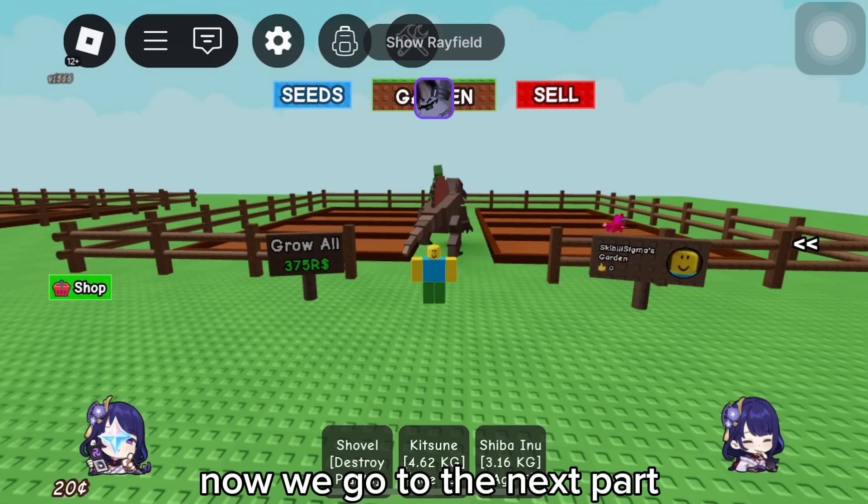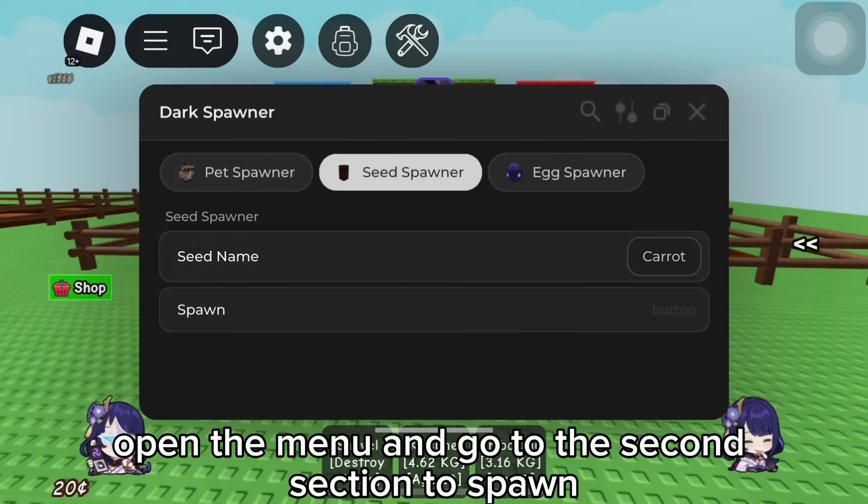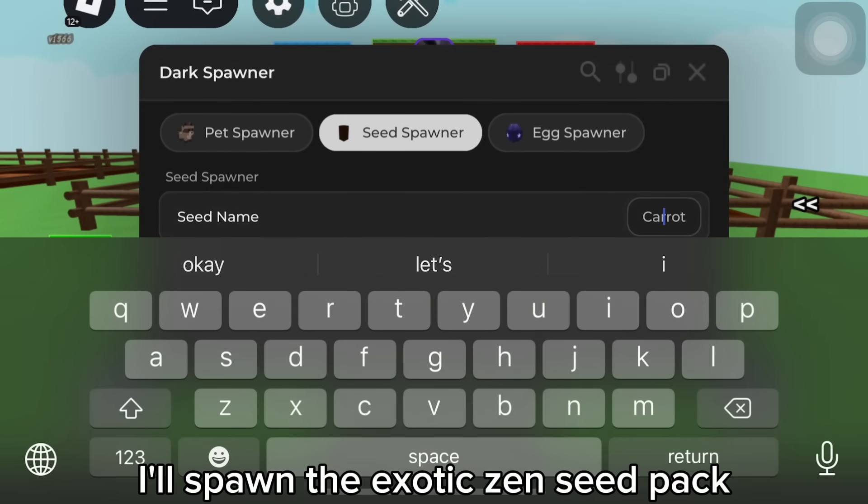Now we go to the next part: Seed and Seed Pack Spawner. Open the menu and go to the second section to spawn. I'll spawn the Exotic Zen Seed Pack.